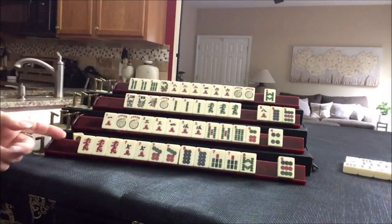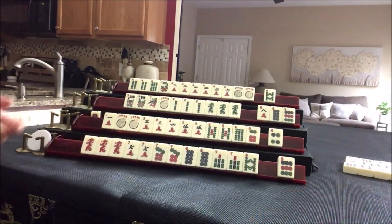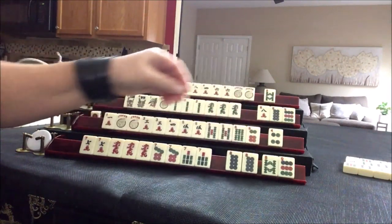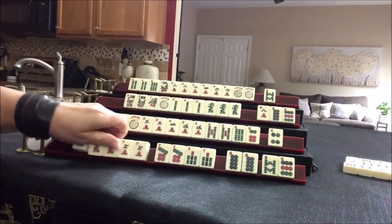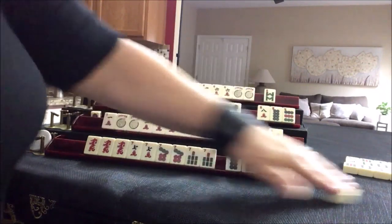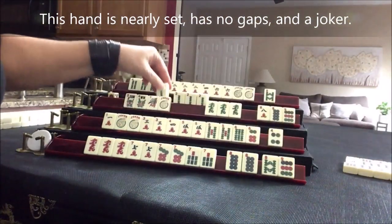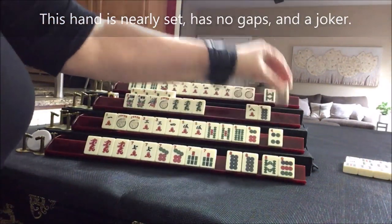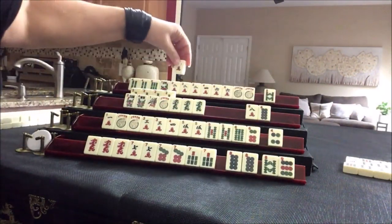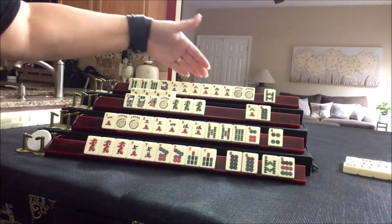Like numbers with sevens looks pretty strong. We have a gap with no eight crack for the year hand and no flowers. I'm kind of thinking we should focus on sevens and dragons. Two bam — not helpful. Let's kong. We're going to commit kong. Discard nine dot. One crack — let's discard it. We could still do two, four, six, eight.